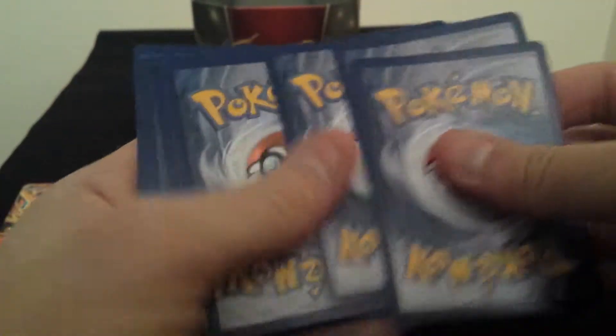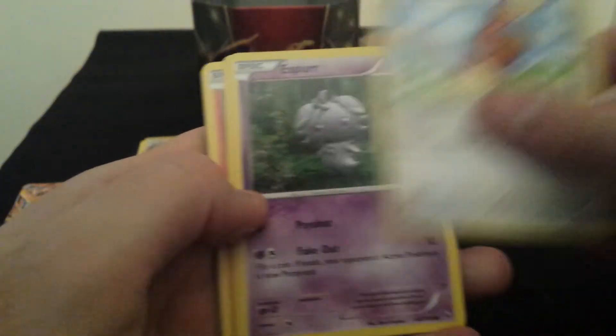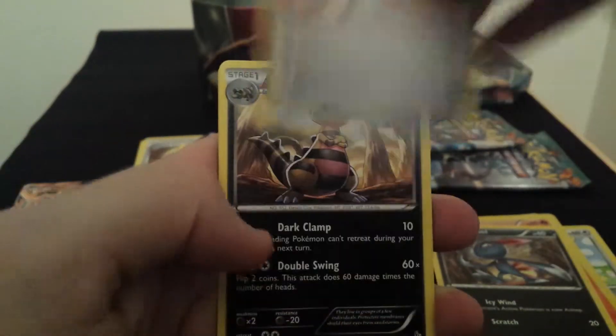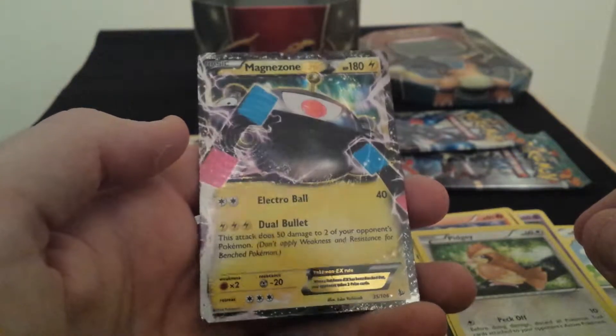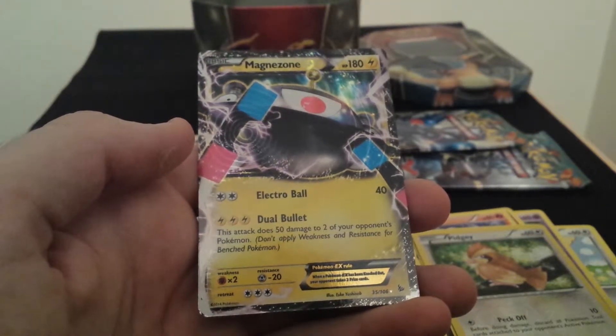Flash Fire pack now. We've got: Buneary, Espurr, Spritzee, Litleo, Sneasel, Ultra Ball, Croconaw, Blacksmith, reverse Pidgey. And... Magnezone EX! An EX pull out of four packs — that's pretty good. Even if it is Magnezone and not really much use. Dual Bullet: 'This attack does 50 damage to two of your opponent's Pokemon.' Not terrible, but I can't see me using it.